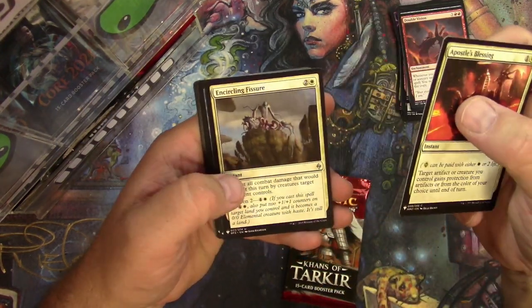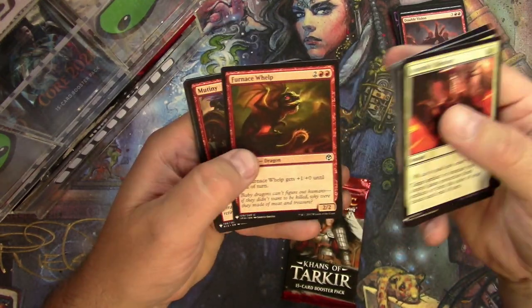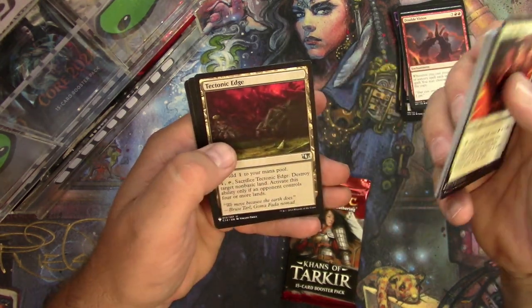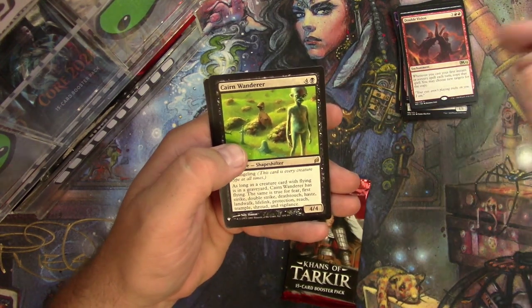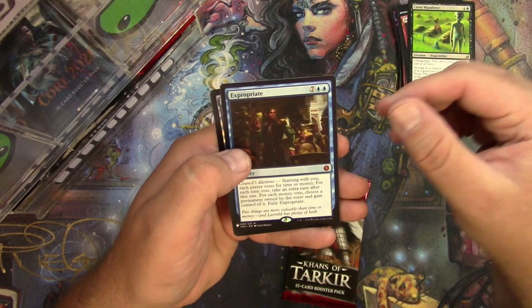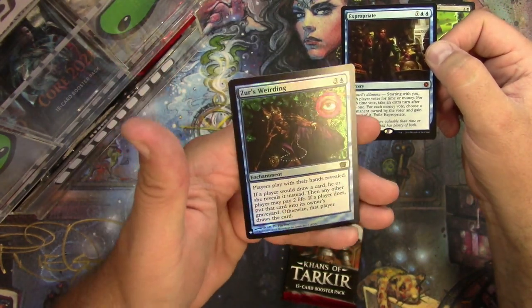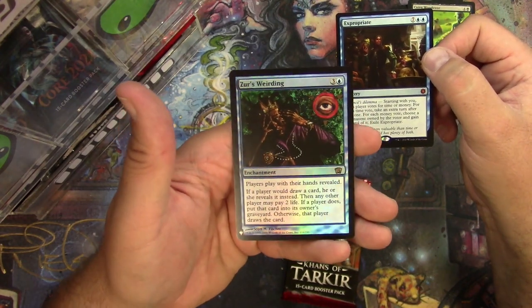We'll do the mystery booster first for Sebastian — looking for some good commons and uncommons in this first part. Haven't been too many big standouts when I've been opening this box for the commons and uncommons. Yep — Cairn Wanderer, Expropriate mythic — that one's a pretty decent one. Oh, very cool — a foil Xathrid Necromancer. The original art is one that always stands out to me; I haven't seen this one too often.